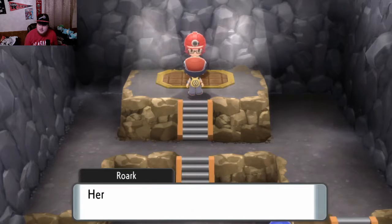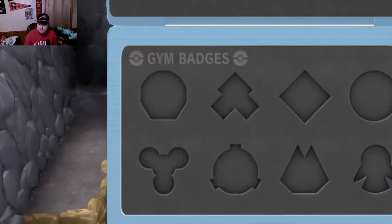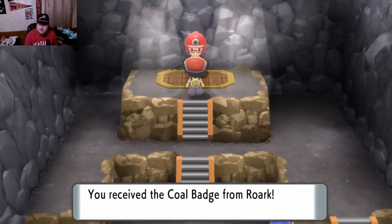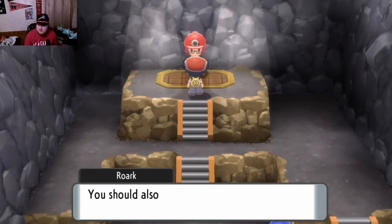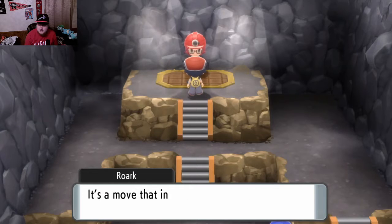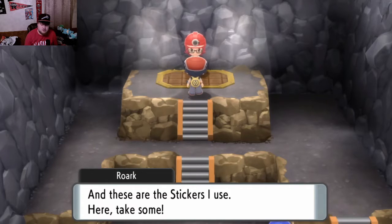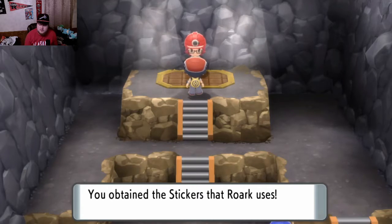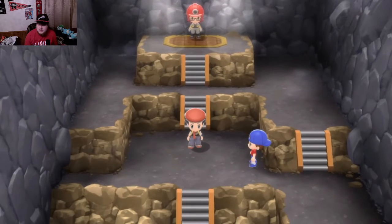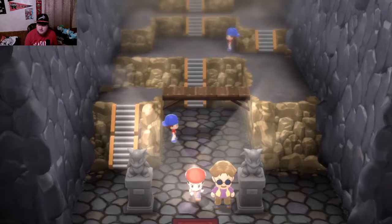That should be the Coal Badge - definitely a badge you want to get. And we should be able to use Rock Smash now. And I think he gives us Stealth Rock, maybe. Which can be a useful move. And we got some stickers. We're gonna go heal and venture on.